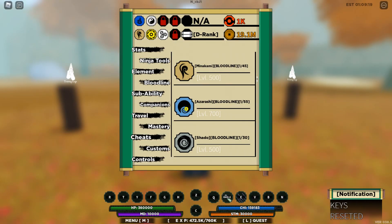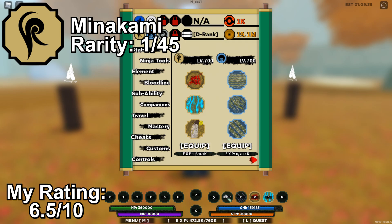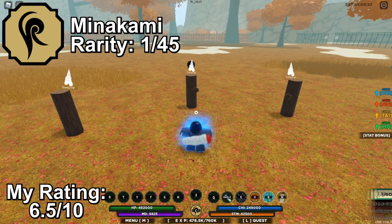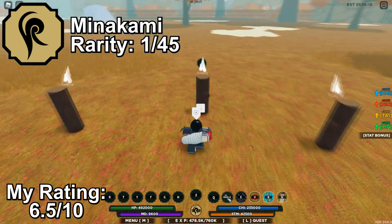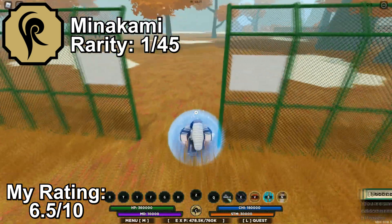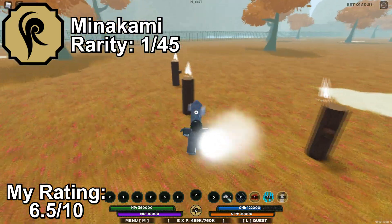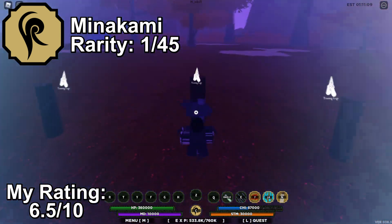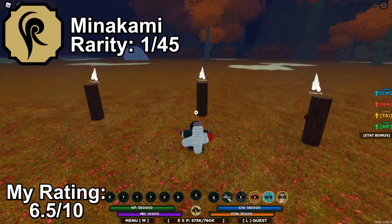The next batch of bloodlines is Minakami, Azurashi, and Shadow. Let's start with Minakami. Minakami is a clan bloodline with a rarity of 1 in 45. Its move set revolves around medium-range attacks through the use of puppets — basically a puppet master bloodline. When you equip it, you can see a puppet on your back and the original combat is replaced by a new puppet combat system. It's not that great of a bloodline, but it's really fun to use since you get a new type of combat. It's a little difficult to master, but can be very useful in PvP as the puppet combat has greater range. It has a mode as well giving stat boosts, and when you use the mode a second puppet appears. Overall, a fun bloodline to use.